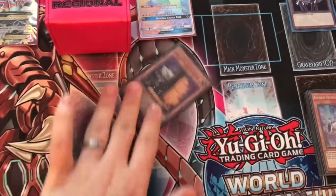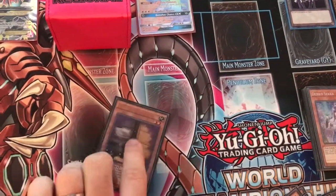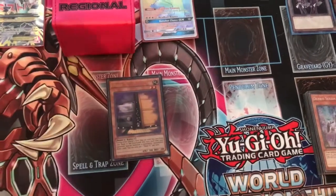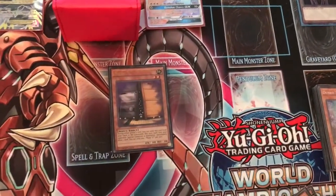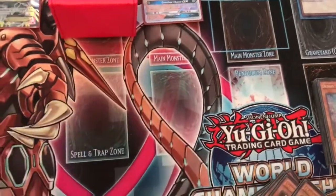Finally, the one Maxx C as the only hand trap. This deck is very aggressive and very focused on ending the game quickly, so I don't really see the need for playing other hand traps. Although if you do want to play a more control-oriented build, you can definitely play things like Ash Blossom, Ghost Ogre, Droll & Lock Bird, and so on.